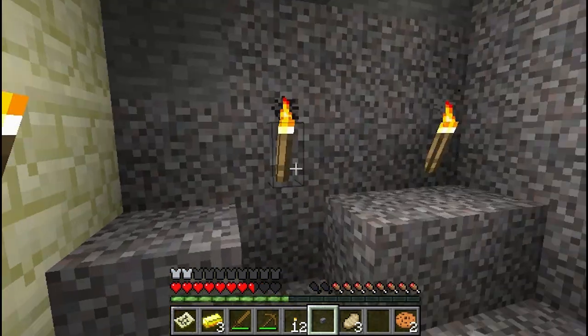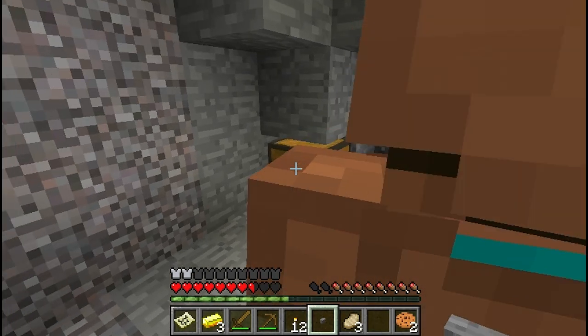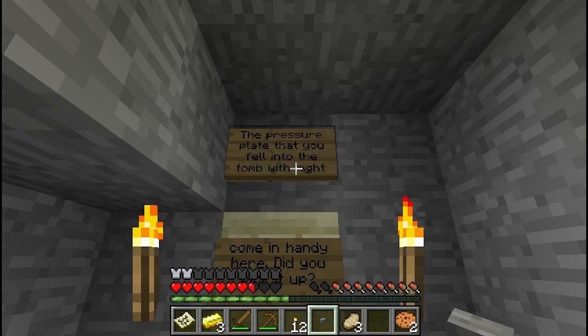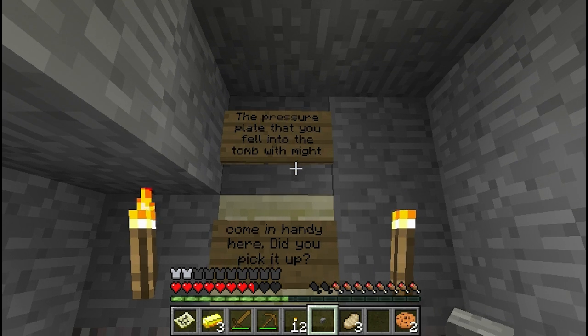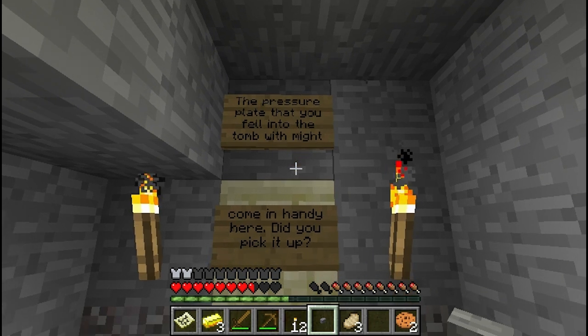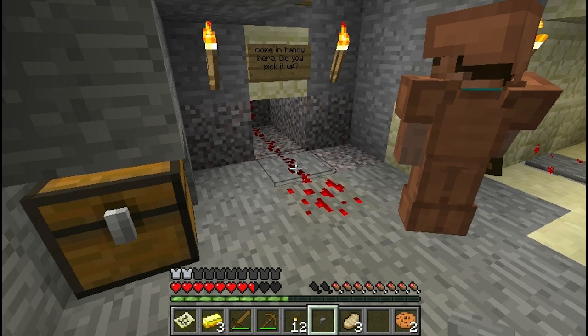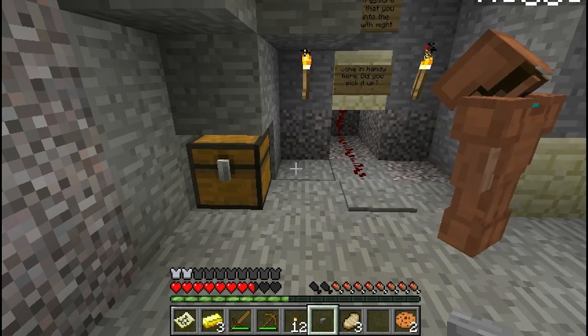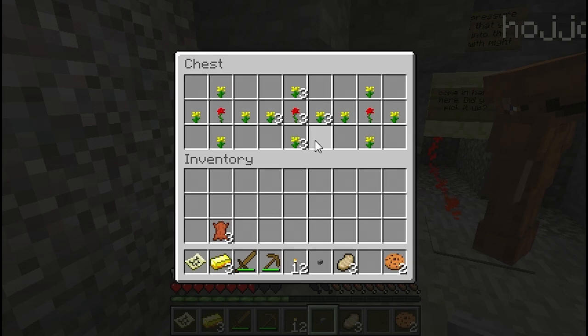How am I supposed to get through? I got your back. We can't open this chest — lies, no. The pressure plate that you fell into the tomb with... oh, I bet I have it. Yep, I do. So we'll put it here. It's full of flowers. Do we really need those? Yes — I saw a puzzle we're going to need them for.